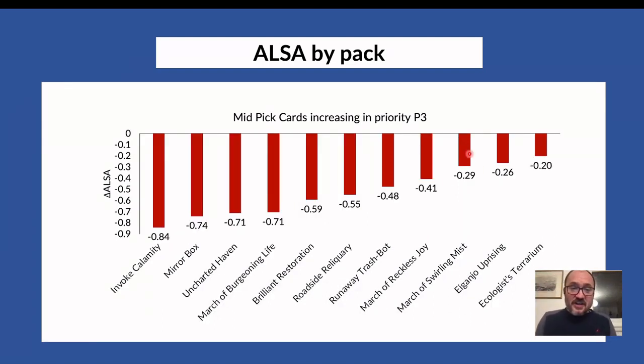For cards that increase in priority in pack three at the mid range: Invoke the Ancients (the red invoke) is picked much higher in pack three than in pack one, and I'm pretty convinced this is rare drafting. Same with Mirror Box — these are rares that go late in pack one, and in pack three people see them and think 'I have my deck made, why not treat myself to 20 gems.' The same goes for March of Burgeoning Life, Brilliant Restoration, and various other Marches and Ao Ganjo Uprising — these are all signatures of opportunistic rare drafting.